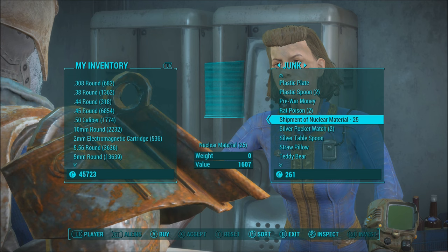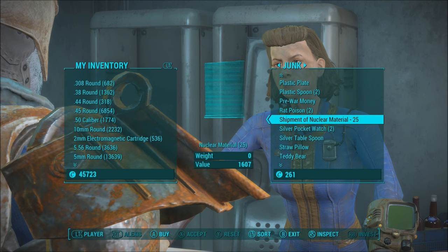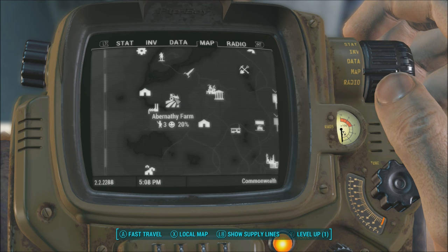Once down here, head out and go to the right and you'll find our next vendor, Alexis. Alexis is selling a shipment of nuclear materials for $25.